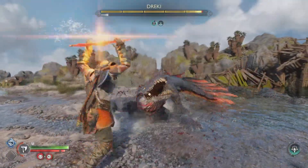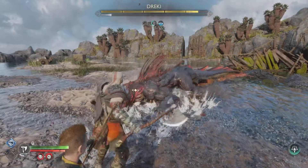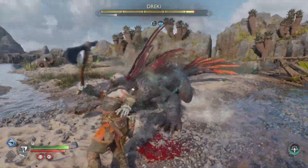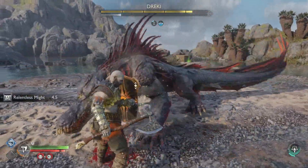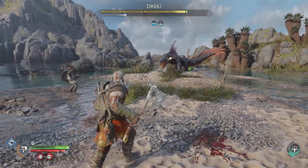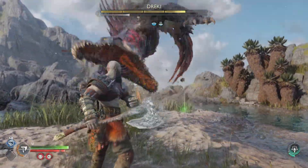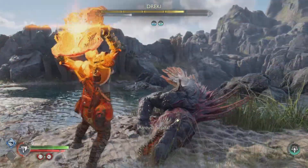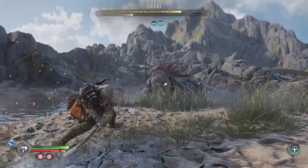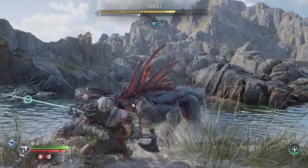There are three attacks you should be concerned about. He's going to try to hit you with his tail — you can tell because he will kind of grunt without opening his mouth. When he does open his mouth, he's going to try to hit you with his head. So whenever he's trying to hit you with his tail, he's going to roar but not open his mouth, but when he does roar while opening his mouth, he's going to hit you with his head. That's an easy way to tell which attack is coming.